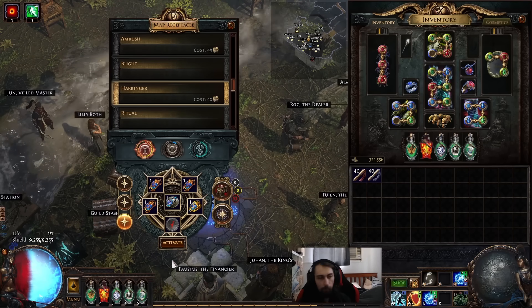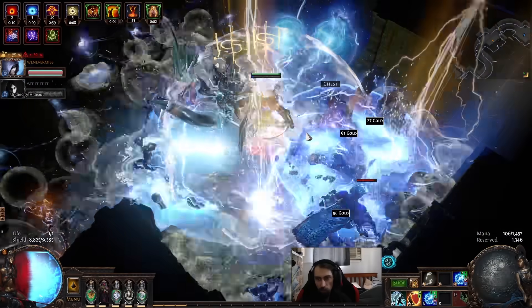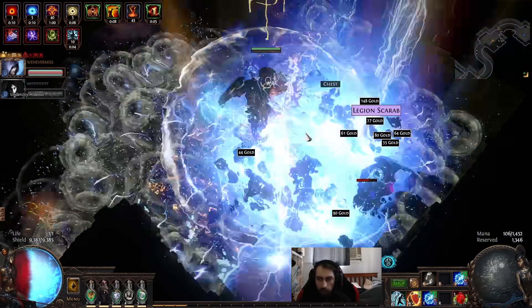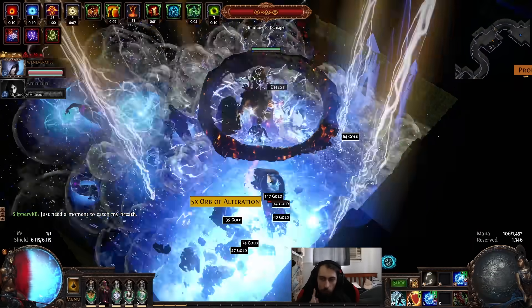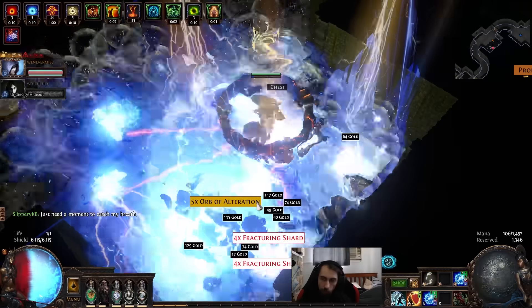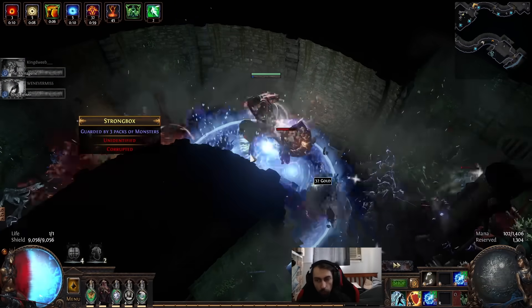I did red boys, you can do blue boys, doesn't really matter, won't affect anything. The next step — I don't really know what number we're on — is to run the maps as quickly as you physically can. I only picked up the good stuff: fracturing shards, T17s, and angler's plate.